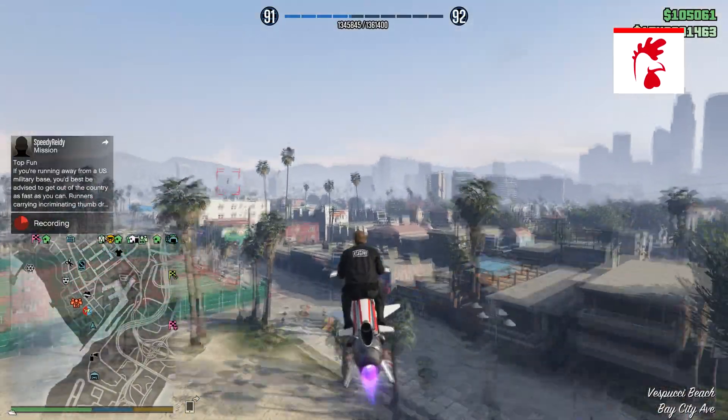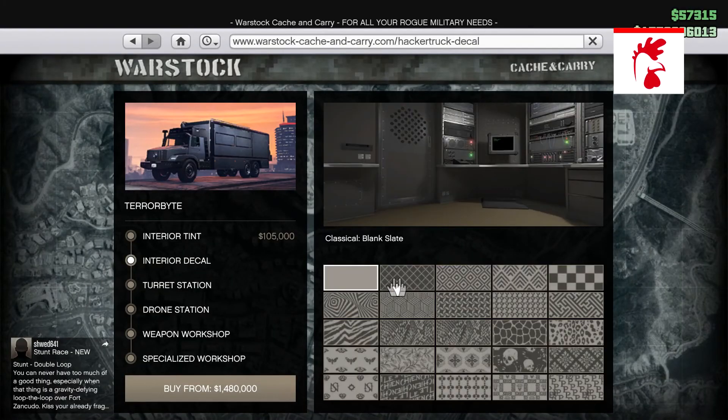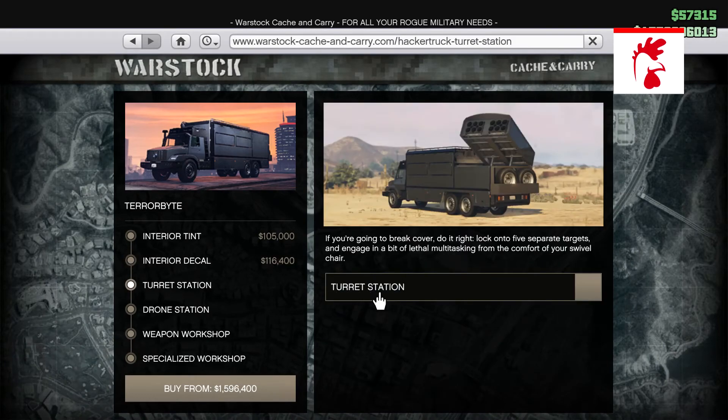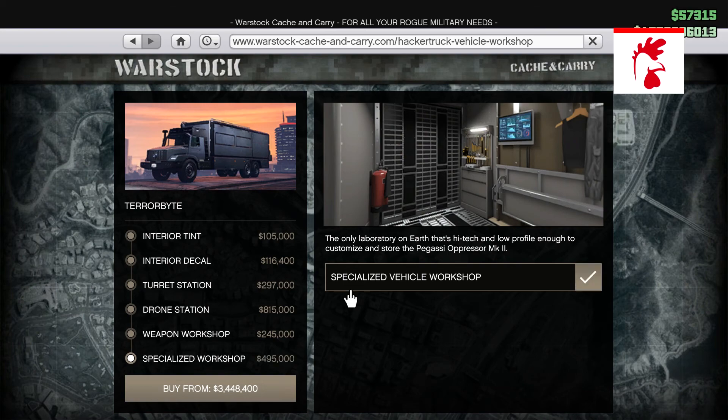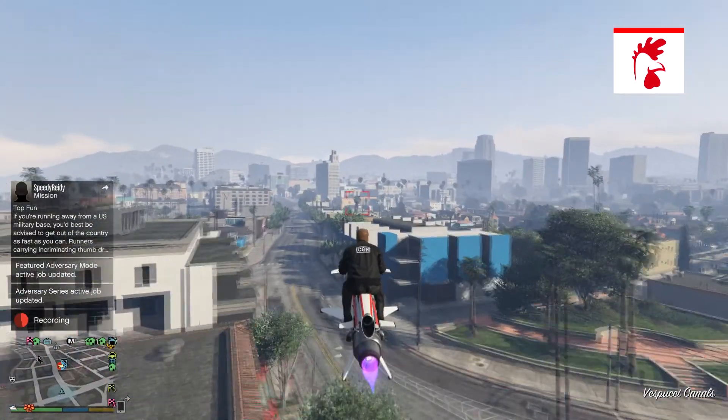The kinds of upgrades you can do to it include: tint, interior decal, turret station, drone station, weapon workshop, and specialized workshop. This vehicle does have a ton of features, so I'm going to quickly go through them.